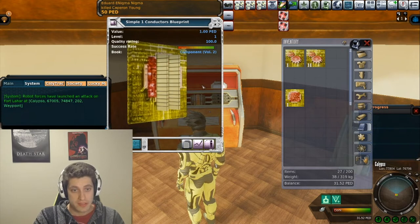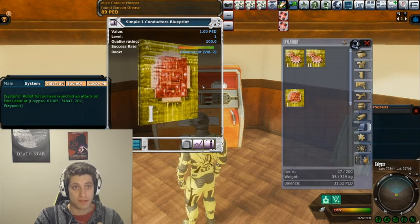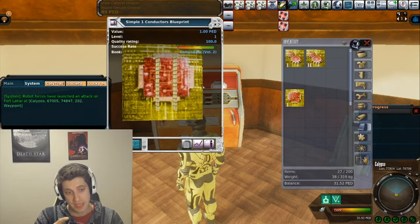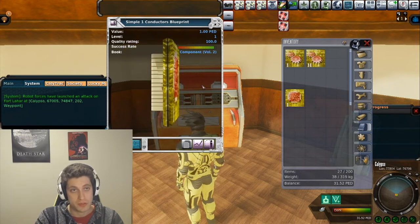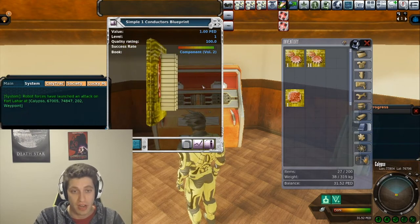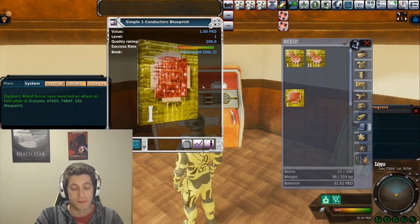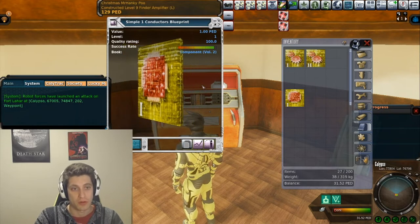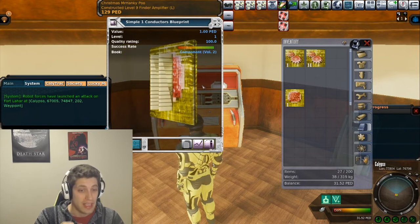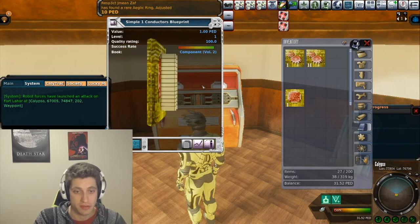I paid like 60 or 70 PED for this blueprint, which sounds like a lot because you could just buy a 0.01 quality rating one for like a single PED. The reason I recommend buying a very high quality one is that you're going to save way more PED than you will spend trying to grind one up, because every blueprint quality upgrade only goes up like 0.01 or 0.02 — it takes hundreds of thousands of clicks to get them to this rate. There are tons of these on the market; just buy a high quality one. I'd buy one at least 75, and anything over 90 is going to be ideal.